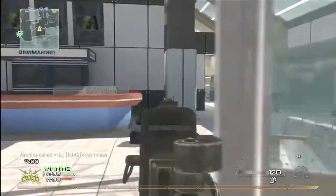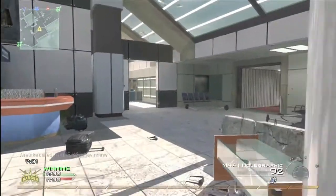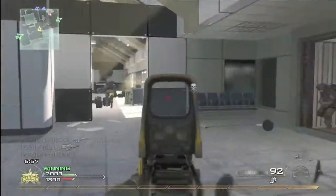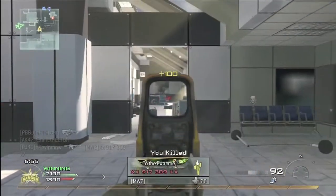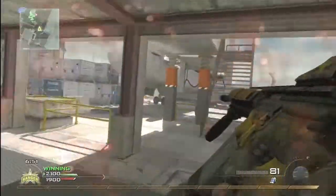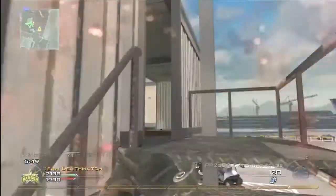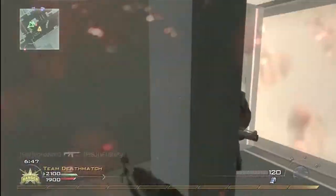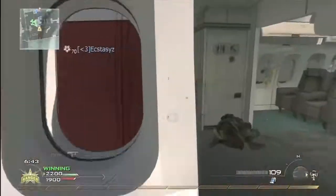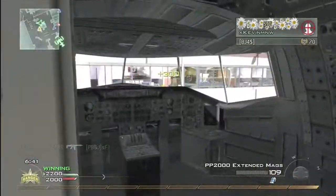Now I'm calling in my killstreaks — my harrier strike, and my last killstreak is the Pavelow. It's really important when you're one or two kills away from your killstreak to just not die, and you'll be good. People will come, and your killstreaks will do work for you. And as you can see, I get my Pavelow and call that in.